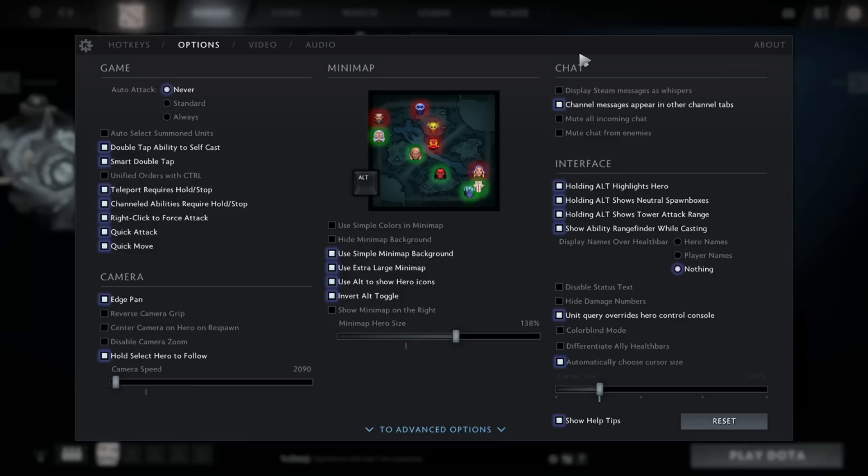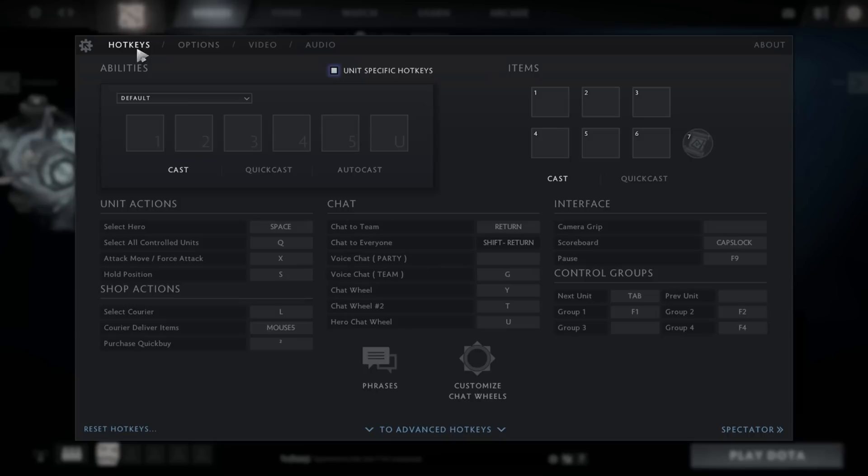Finally, maybe consider lowering your camera speed. It's really not critical, but at one point I felt the camera was moving too fast, which affected my gameplay — I ended up blinking in places I didn't plan to. So I just lowered it a bit. It's a question of preference, so give it a try if your camera feels too fast. That's basically it for the in-game settings; now we move on to the various combos.